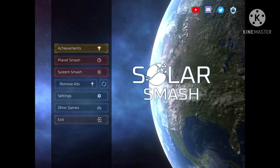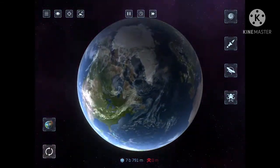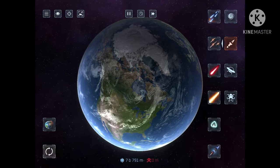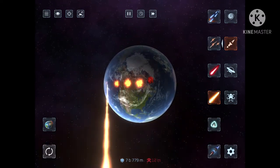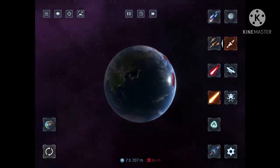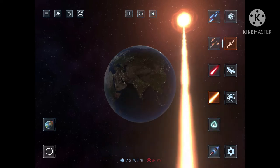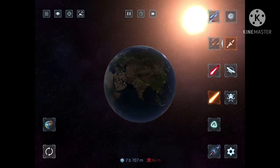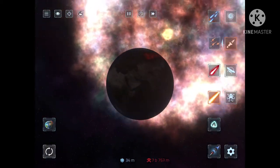Then we're going to go into Planet Smash. While we've got our planet, if you want to create a supernova, we're going to click on this laser thing. Then you look at the sun and you're going to laser that. And then it explodes and it creates a massive supernova.